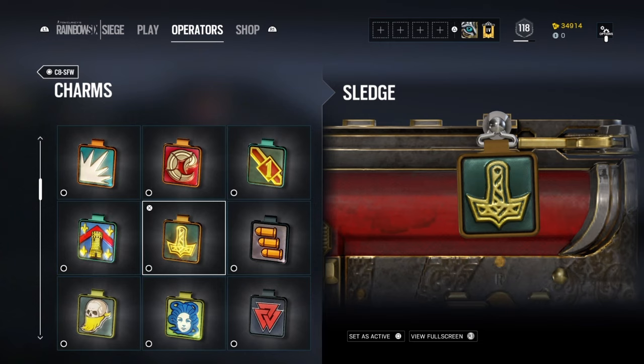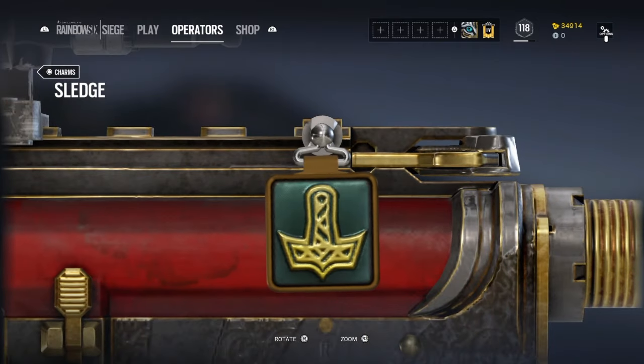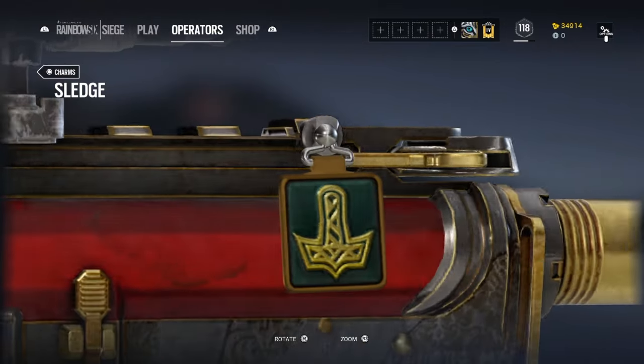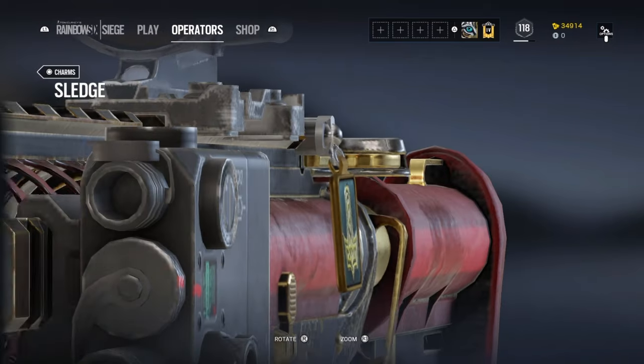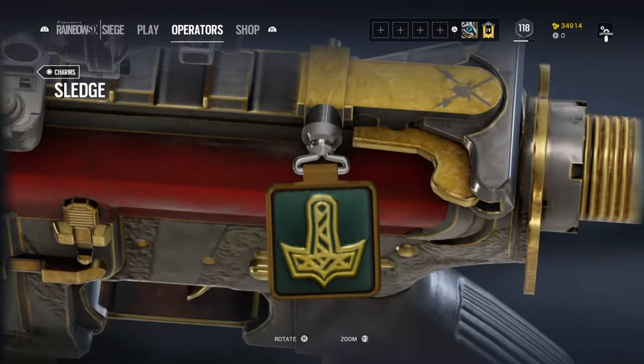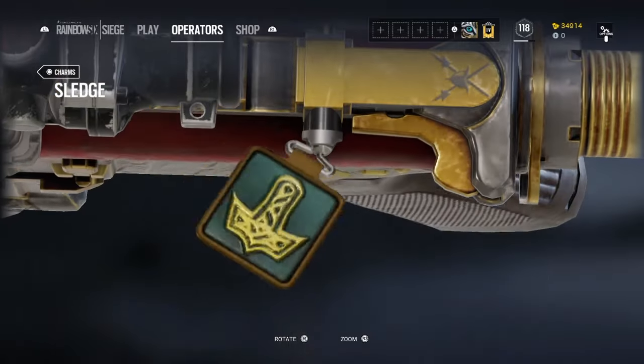I was actually surprised when I got them — I thought they were just going to be a picture that someone drew quickly. But when you give them a closer look, you can see that a lot of them have the texture of threads, leather, or plastic. I can almost swear that a lot of these charms were actually made in real life, then scanned by a laser or something, and then put into the game.